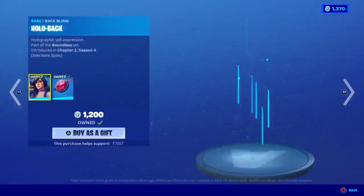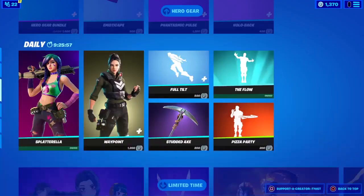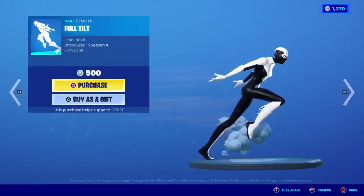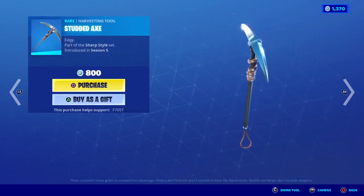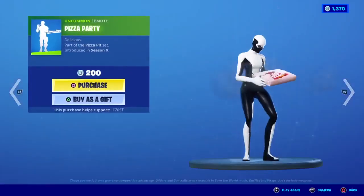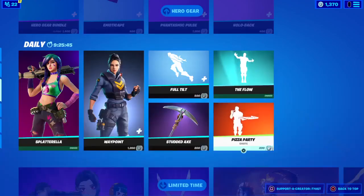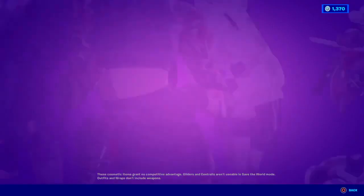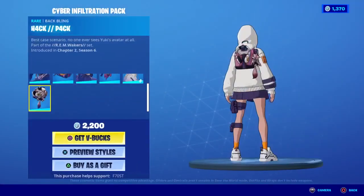We do have the Splatterella skin back in the item shop, we have the Waypoint skin back, the Full Tilt back, the studded axe back, the pizza party back, the flow emote back, and we have the anime legends or the Saiba Infiltrations back in the item shop which is really cool.